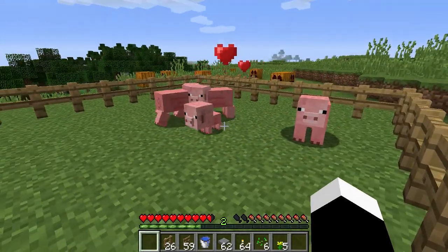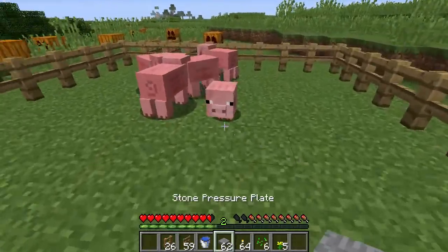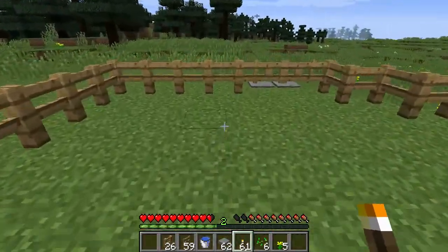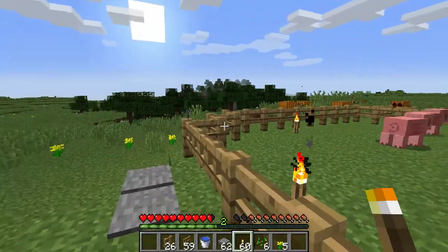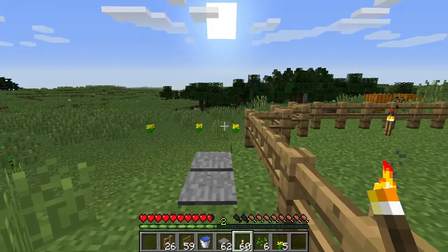That's how you make a basic pig farm. You can add some lights, so the monsters don't spawn in with them. Gotta make sure they can be a little cozy. There you go, your very own and basic pig farm. Thanks for watching, and have a good day. Bye-bye!